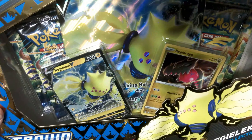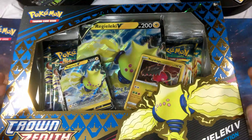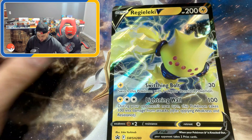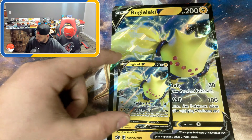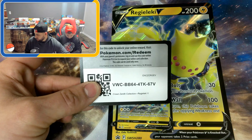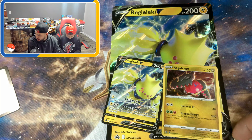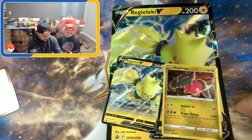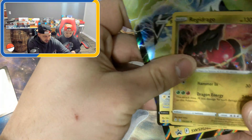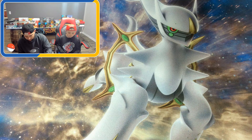I'm going to go ahead and bust this bad boy open, and Brain's going to open these packs. Here is your Regilecki V jumbo card, the Regilecki V promo card. Can't forget the code card for the box, of course, and then the Regidrago hollow.